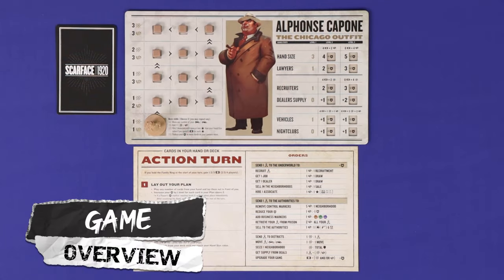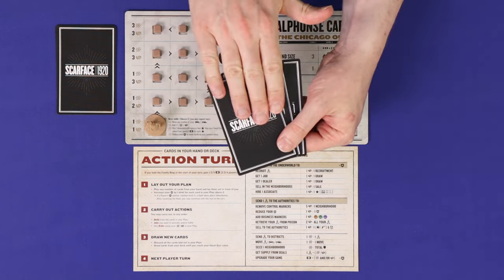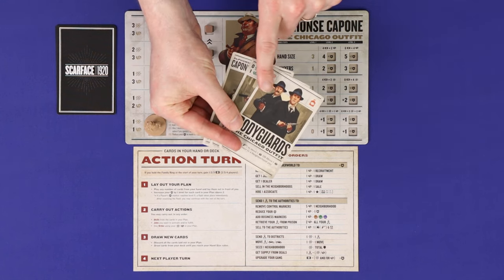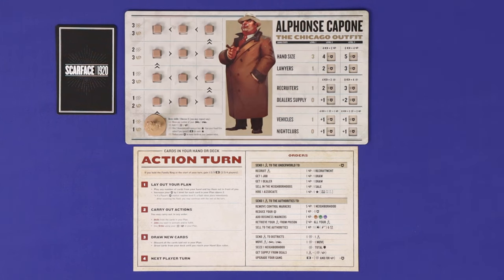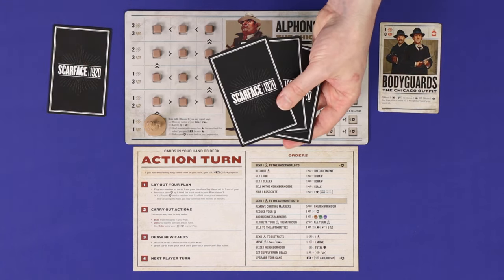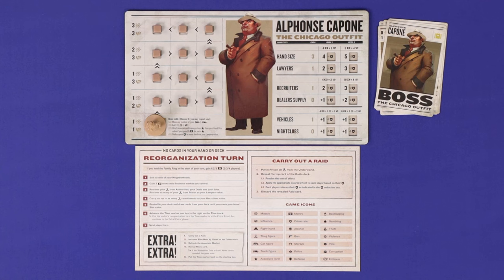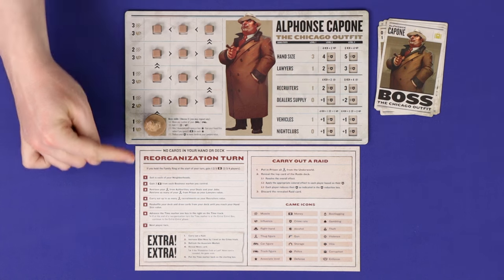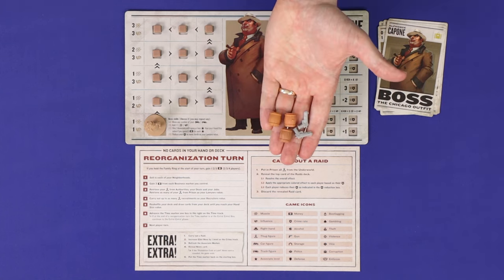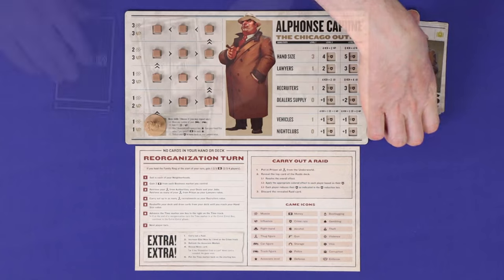Scarface 1920 is played in turns going clockwise around the table. There are two types of turns. If you begin your turn with any cards in hand or in your deck then you must take an action turn, in which you'll use one or more cards from your hand to take various actions. Discard any cards you play and then draw back up to your hand limit if you can. If you can't, you simply draw until your deck is empty. If you have no cards in your hand or deck then you must instead take a reorganisation turn — a major opportunity to earn money from your businesses, as well as for selling contraband, recalling thugs who were sent on actions, and replenishing your deck and hand.